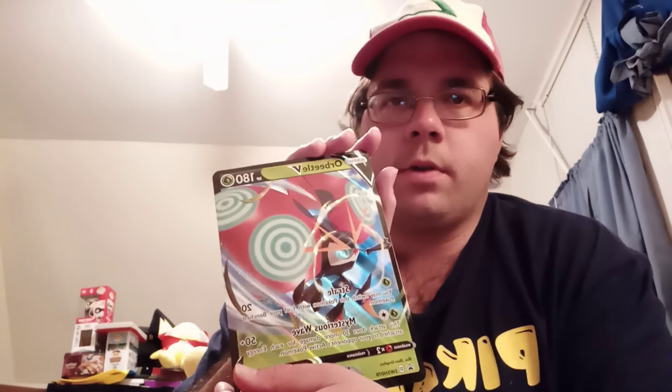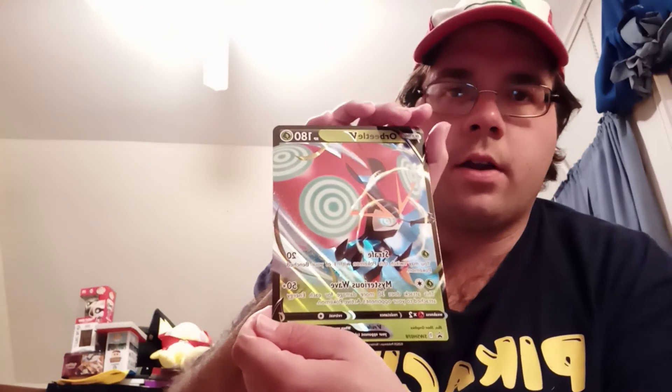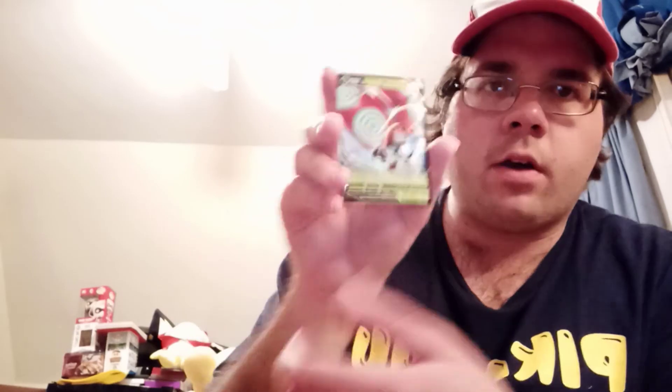Okay, I'm back. Here's the first thing: the blown-up V card of Orbeetle with Strafe and Mysterious Wave — really cool, like the UFO bug for Sword and Shield. This is a regular V card art style, not a full art. Then you've got the smaller variation of the promo card with the same Orbeetle V card and moves, and then here's the code card for the box.